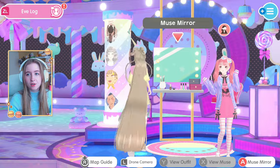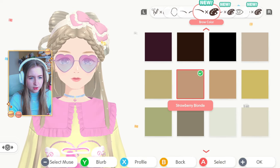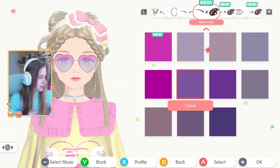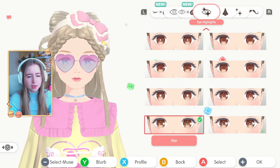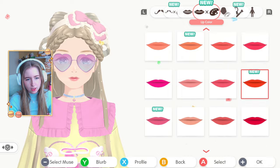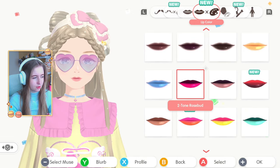Next up, there are new items in the Muse Mirror. I think it's mostly colors — I already have so many I can't tell which are new. But it says: eight types of hair color, one eyebrow color, one eyelash color, one beard color, one lip color, and two types of makeup have been added. I think you get those for free, but I'm not sure.